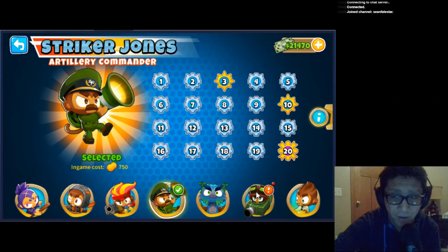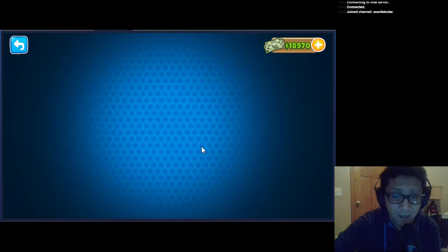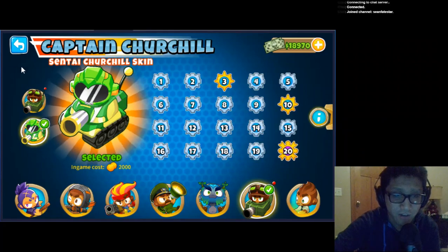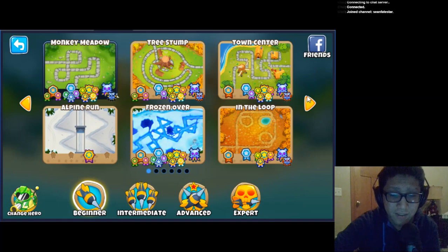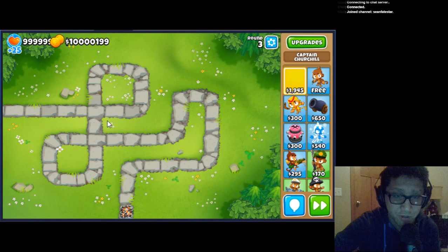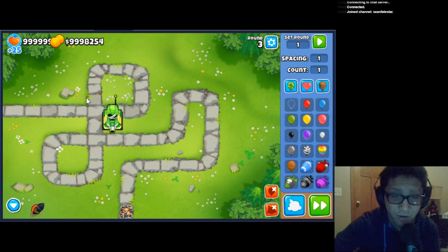Captain Churchill has a new skin, and we're going to buy that and look at the animation. We're going to buy this — 2,500 monkey money. This is the Sentai Churchill skin and it looks really cool, like that is really neat. I wish I would have shown off the other tiers. Let's go to Monkey Meadow and into sandbox mode. Here's the new Churchill skin — it looks green, I love it. Churchill is one of my favorite heroes. I wish Churchill were better, but you can't win them all.